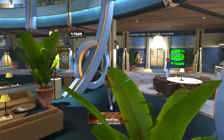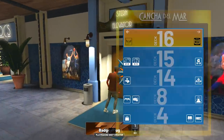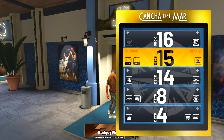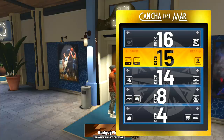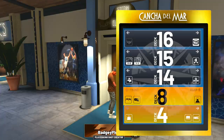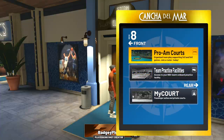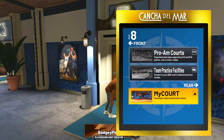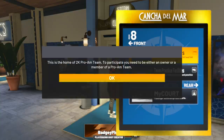You can't talk to him. I'm guessing it has something to do with going up this elevator. So it tells you where everything is — 2v2, 3v3. So let's go up to Deck 8, Pro-Am courts. Pro-Am courts? Let's go look at Pro-Am courts. What is this?